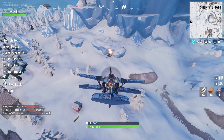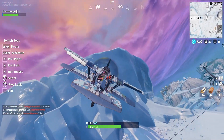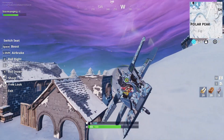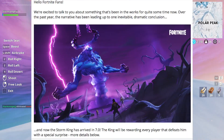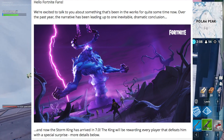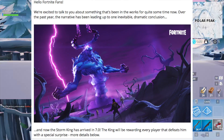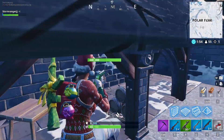The Storm King event is officially going on right now during Save the World. I do mostly play Battle Royale — I have Save the World and have played a bit of it, however I haven't played too much of it, so if I misunderstand something, I apologize. The opening statement of the article reads: 'Hello Fortnite fans, we're excited to talk to you about something that's been in the works for quite some time now. Over the past year, the narrative has been leading up to one inevitable dramatic conclusion. And now, the Storm King has arrived in 7.0. The King will be rewarding every player that defeats him with a special surprise.'